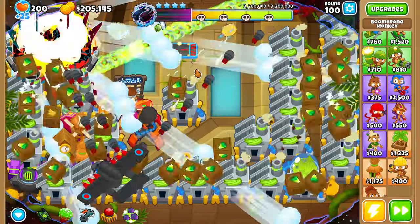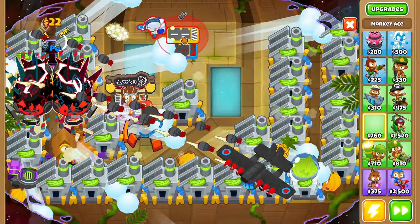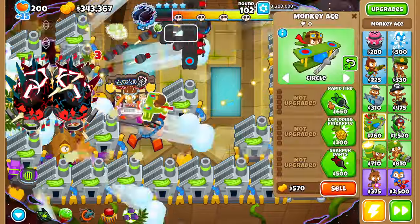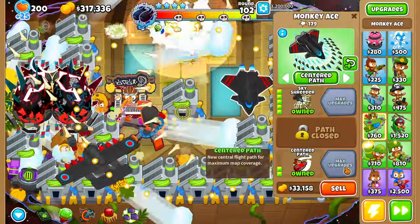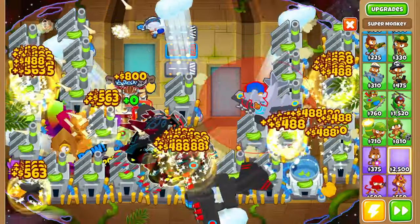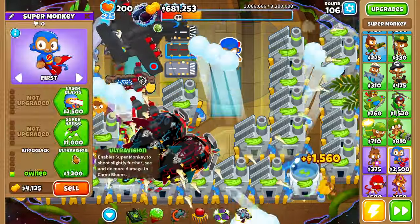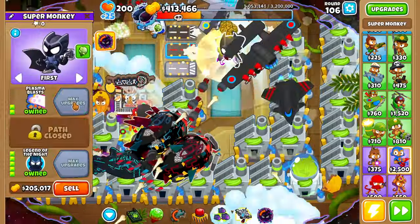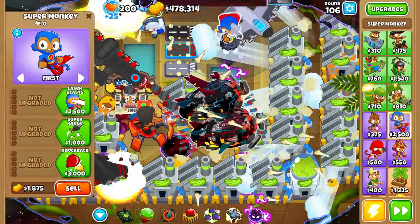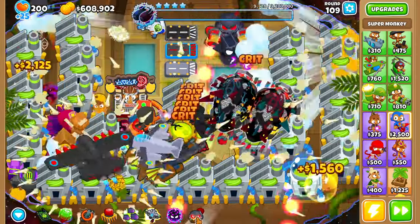The only thing left is to deal with the tier 4 boss. While we're dealing with the tier 4 boss, let's grab another monkey ace and upgrade it to a sky shredder, and we may as well buy the star bomba as well. Because we have a lot of money and the boss is going further than we'd like, let's grab a super monkey, get a legend of the night, and also grab an anti-balloon gunner.